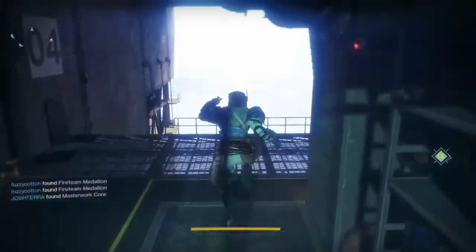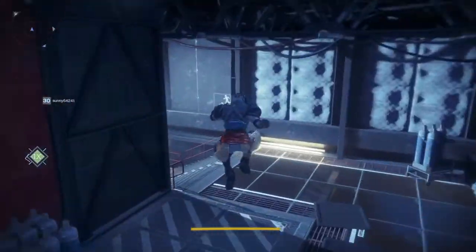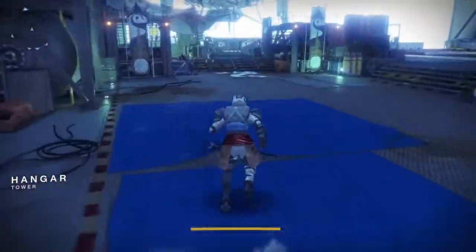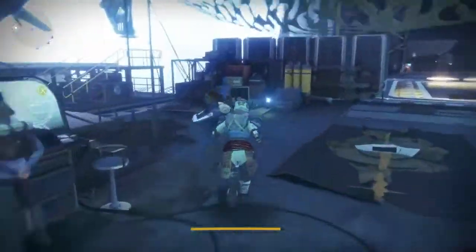Anyway, other changes: we covered Three of Coins. He does sell an exotic engram that drops at the minimum power, which is like 340, I think. And then I think it goes up depending on stuff. So if he's in the tower, he's always over here, which means I need to go up these stairs.